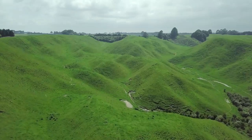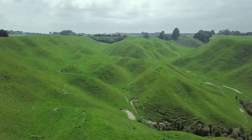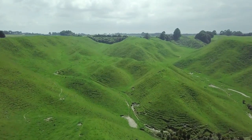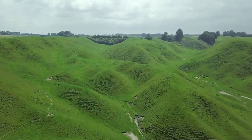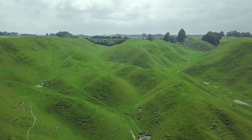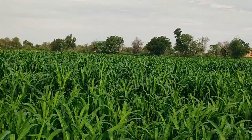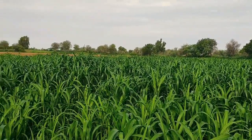Set up your equipment: park the sprayer near the field you intend to treat. Ensure it's unfolded and the booms, if equipped, are properly extended. Inside your tractor, activate the sprayer — you can usually do this by hitting the corresponding button or key. Check your key bindings in the game settings.